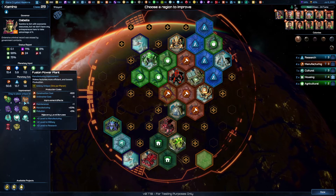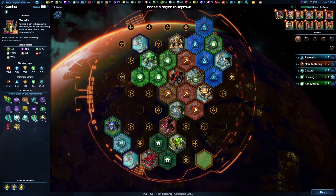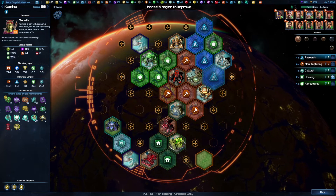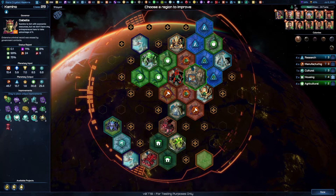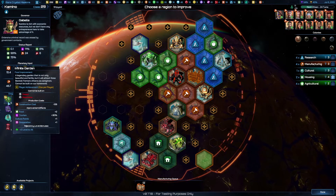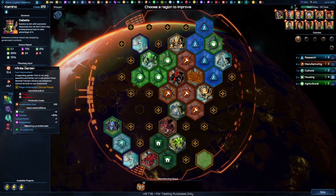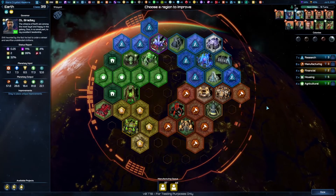This is Camino, which is running out of landmass. We could bump up the housing but don't necessarily need to. We've got the fusion power plant which gives manufacturing and research — except there's not really a good spot for it. I can delete a building that gives two manufacturing, which is the same, but we'd get additional research too. I think I'm going to destroy the existing improvement and build the fusion power plant instead.